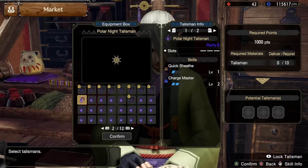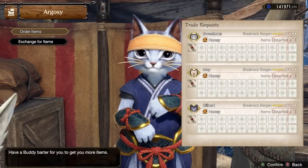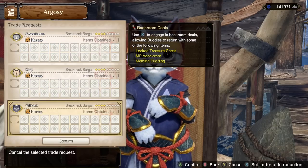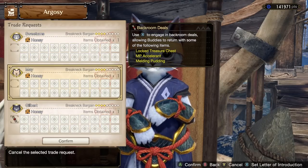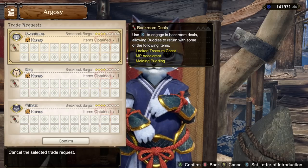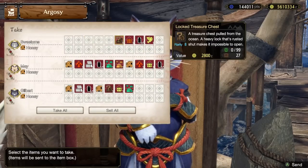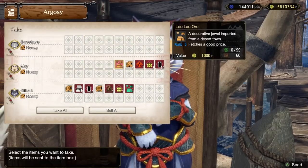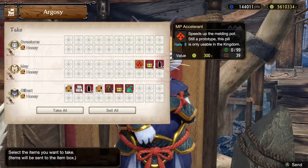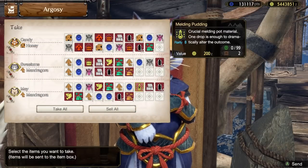There are also a couple of ways to augment your melding experience as a result of the Argosy Buddy system. Very early on in your journey through Sunbreak, you will be made aware of a system called Backroom Deals — this is long before you unlock the actual Master Rank melds. Through Backroom Deals, your Palico can procure extra items for you from the black market. When you go to set up your Argosy trades at the Buddy Center, you can press the button prompt on screen to give each Buddy an introduction letter. Doing this makes them come back with a bunch of different bonus items highlighted in red every time you finish a quest, and two of these items are extremely important for melding.